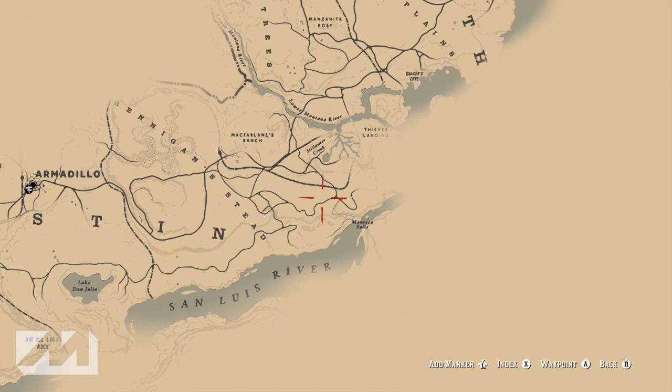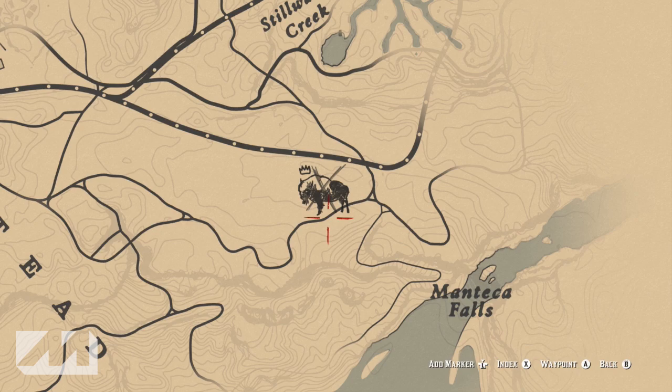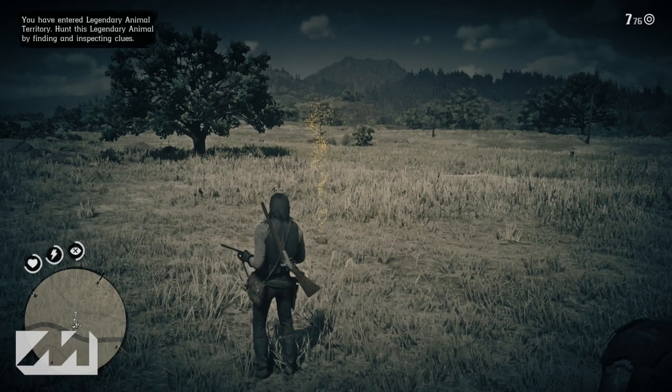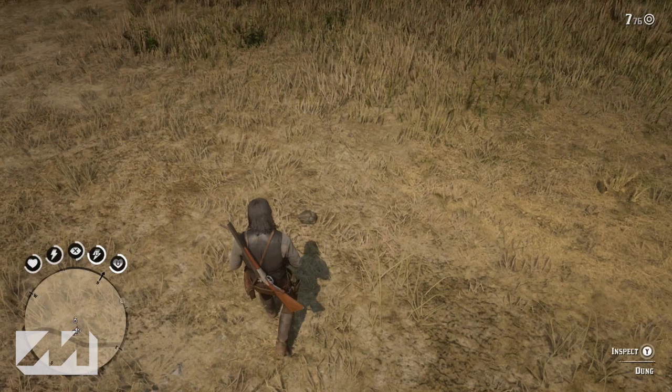Let's talk about where you're going to find this dude. He is located in New Austin, just north of the San Luis River. He is on a little track that is just northwest of Manteca Falls. If you zoom in and follow this little track, you'll end up finding the first clue — it's going to pop up and tell you that you're in the area of a legendary animal.